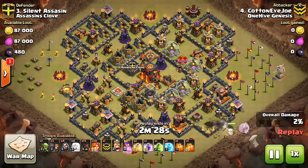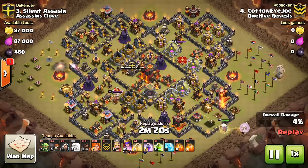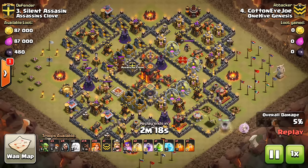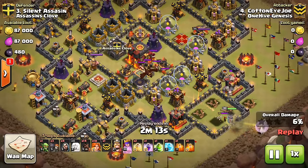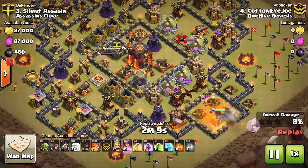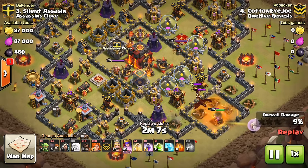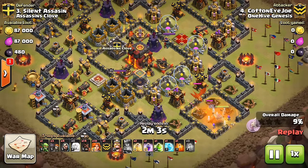It has these little compartments on the outside, then kind of a big ring of trash, and then that core with the three X-bows, the two Infernos, and probably the Teslas in there as well. So a common base. But he makes it look easy here. I guess the ECC sealer — going to drag that over to where his queen is. He went ahead and wall-breakered her into the base.